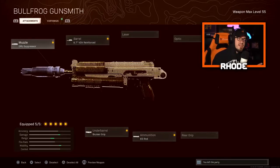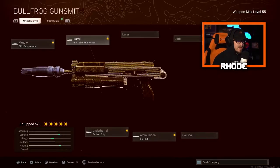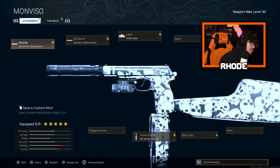For the Bullfrog we have the GRU suppressor. For the barrel I run the VDV Reinforced barrel — I did take JGOD's class, but I think he had the Cavalry Lancer for bullet velocity since he does all the testing. I prefer the VDV Reinforced barrel though. No stock for better movement speed so you get around a lot quicker for close-range engagements. For ammunition, 65-round mag — you don't really need more, but the 85 is there if you want. Bruiser grip for better movement speed.